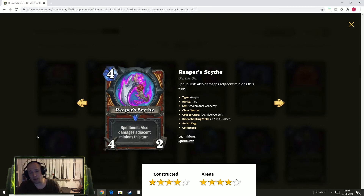For Arena, weapons are powerful. You're not guaranteed to get spells or have spells in hand to actually activate the spellburst, and that's why I don't rate it 5 stars straight up. But when you do have the deck for it and a bunch of spells, it goes up in value immensely. You almost always want to pick Reaper's Scythe in Arena — it's such a powerful card, dealing 4 damage over the course of two turns and potentially doing a miniature board clear. That is a powerful Arena card, so also 4 stars for Arena.